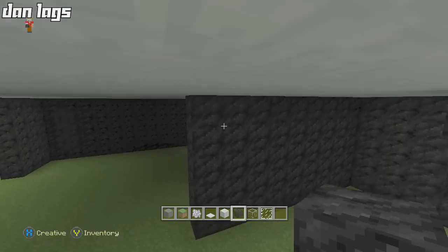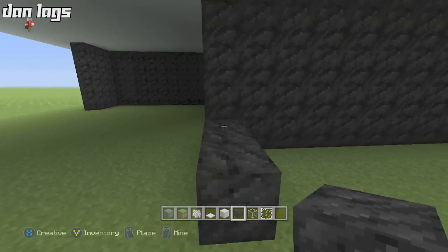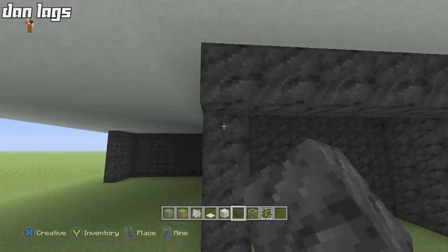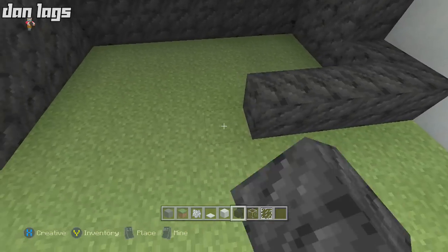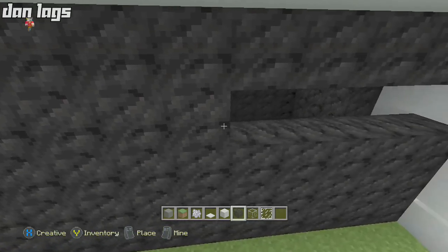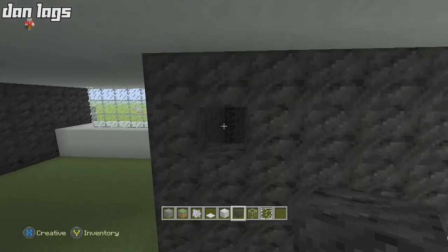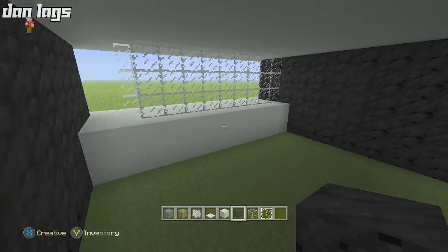Do the exact same thing over here — this just wants to be a big square. Take this all the way down and fill the whole thing in. It can be totally hollow — we're going to add a fireplace inside this wall after we finish putting in the rest of the outside of the house. Get this all filled in, and there we go — a nice big block of coal, a big square, looking good.